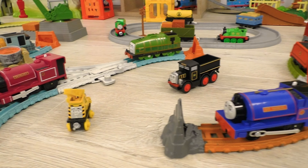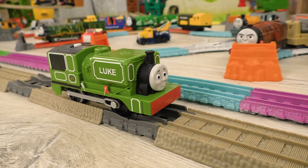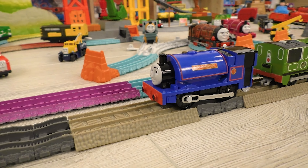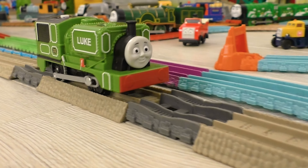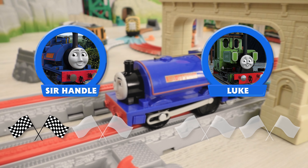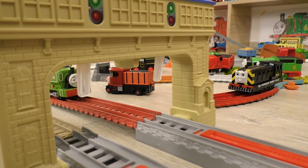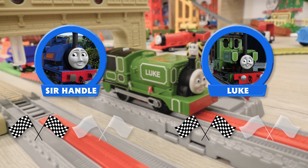Next up, the little Irish saddle tank engine will be the next contender, and his opponent will be Sor Handel! Round one: right from the very beginning, Sor Handel is taking the lead and confidently pulling Luke after him — Luke seems completely helpless! What an easy victory! Round two: this time the advantage is obviously on Luke's side. Sor Handel tries to resist, but his wheels lose cohesion with the rails, and this leads to Luke's victory! Excellent job, Luke — outstanding result!